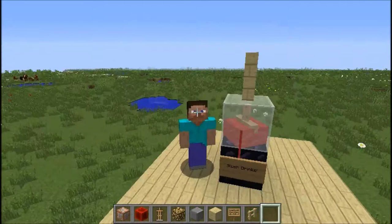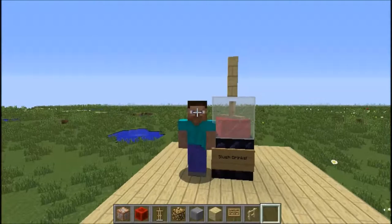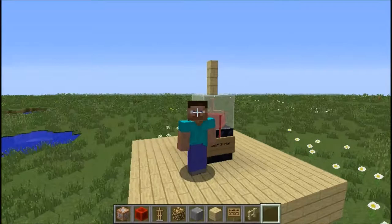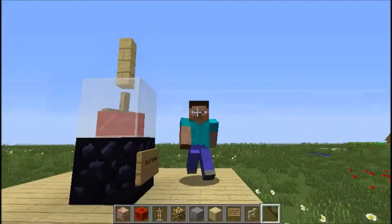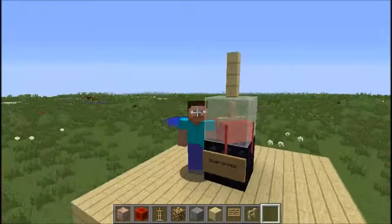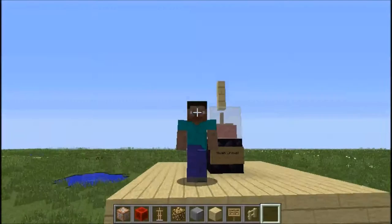Here is my invention for today: it is a slush puppy drink machine. Now it's not much of an invention, more like a decorative feature. You could add things to it if you wanted, but this is just a basic template. You could add a testfor command to test for a player with a scoreboard of money equals however much it costs, and then set block a button or something. This is just a basic template — I want to know what you guys can come up with.